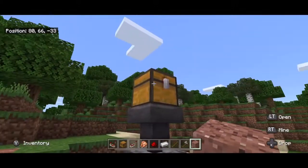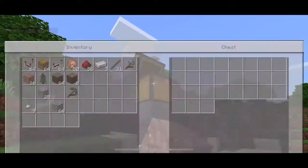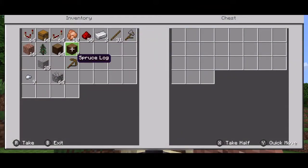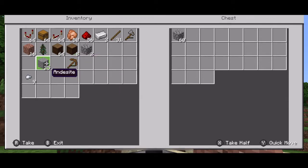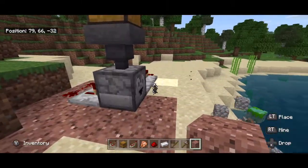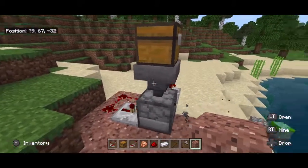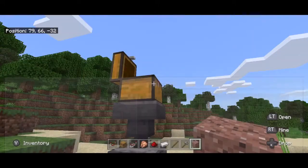The way this works — and this will all be underground except for the chest — is you open the trap chest and put stuff in that you want to throw away, like cobblestone. The trap chest is not going to activate the hopper until it closes, so if you accidentally put something in there that you want, it won't go away right away until you close the chest. Then it drops through and automatically gets dropped underground until it is all gone out of the trash can.